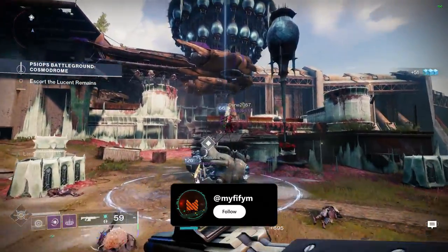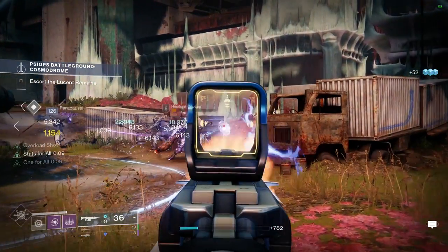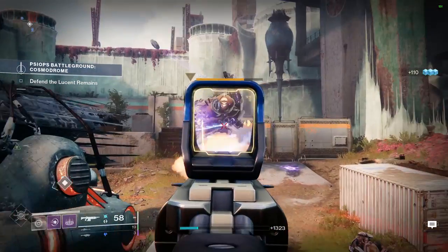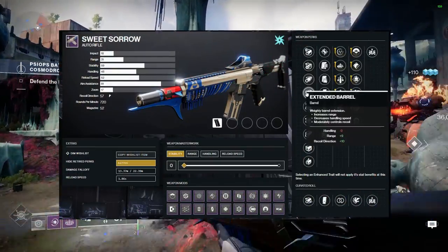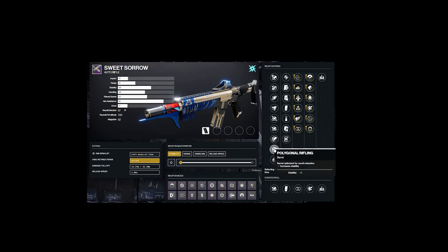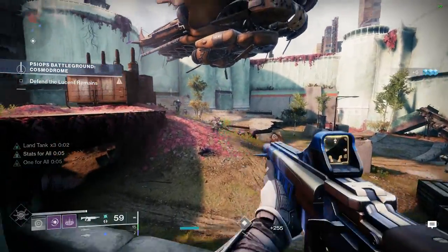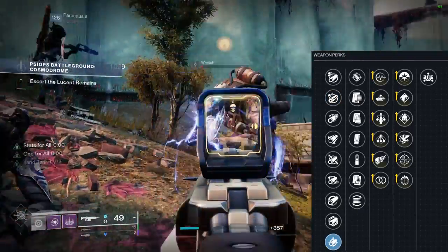Now, let's talk about the perks and god roll. First is the origin perk, Land Tank. Getting kills is going to help with survivability, as final blows increase resilience and additional damage resistance from combatants. For column one, where you have nine barrel options — arrowhead break, chambered compensator, corkscrew rifling, extended barrel, fluted barrel, full bore, hammer forge rifling, polygonal rifling, and small bore — if you're on controller, go with stability, and if you're on M&K, go with range. Some good options for stability are chambered compensator and small bore, but if it has stability, go for it. For M&K, I love full bore, but hammer forge and corkscrew rifling are good here as well.